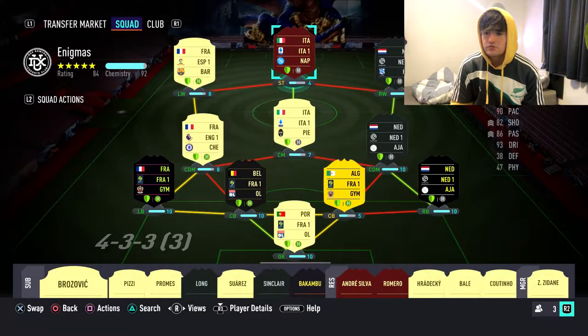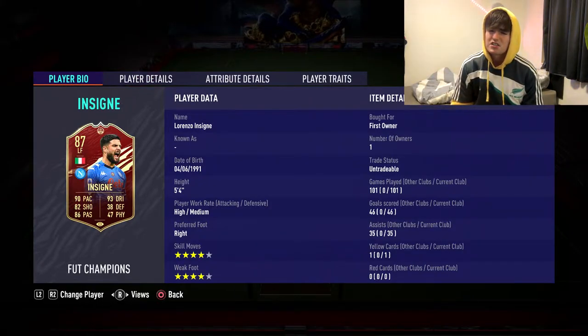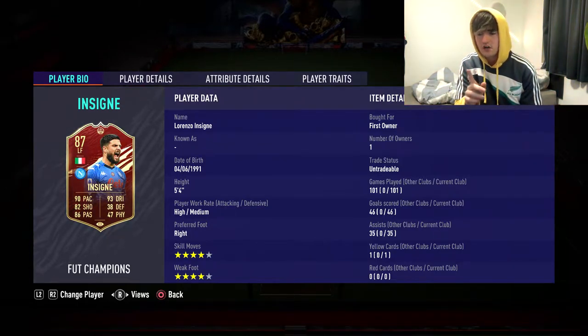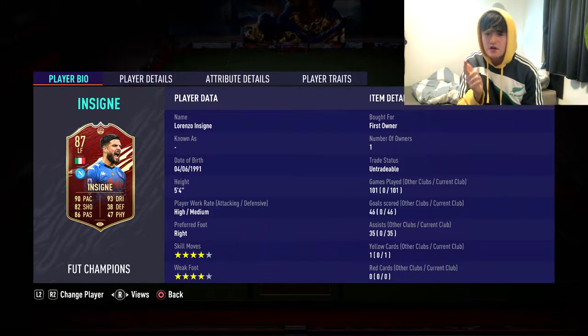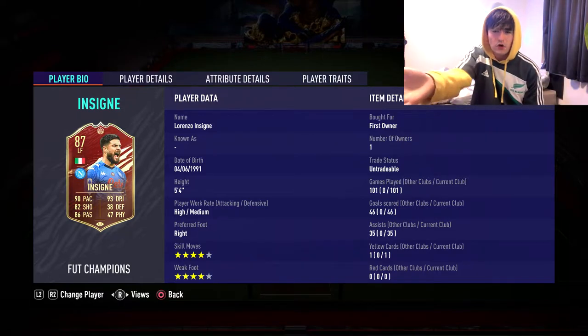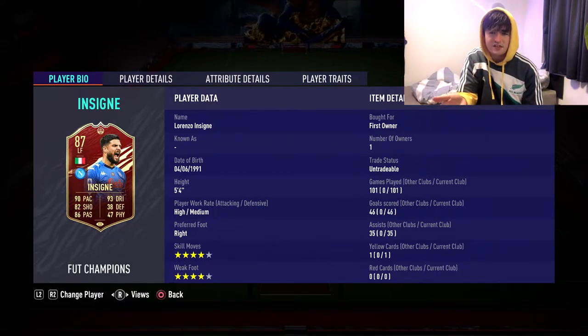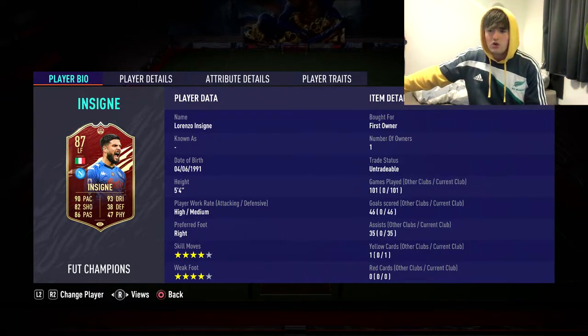Insigne, who goes to CAM in-game, is on 4 chemistry. I know you're all thinking what is the point? But I got him in a red pick and this card is actually really really good — 90 pace, 93 dribbling, 4-star 4-star, high attacking work rate. If he's on 4 chem with a hunter and you move him to striker in-game, that is the closest player you're gonna get to your pro club striker player. He's 5'4", insanely agile, fast, and he's got a half decent shot — which is what the majority of pro club strikers are.